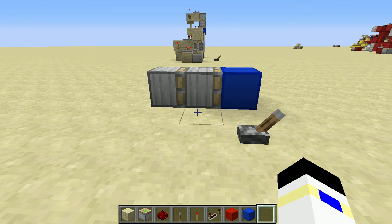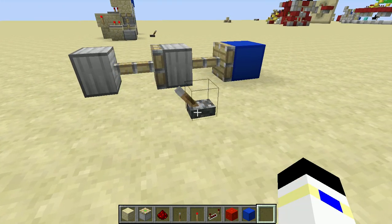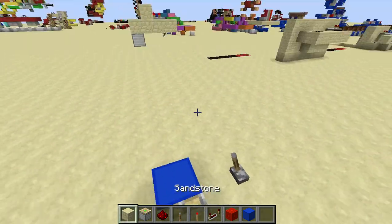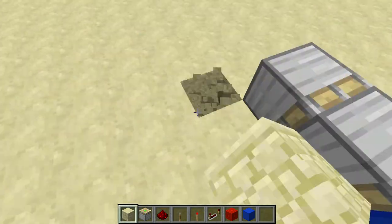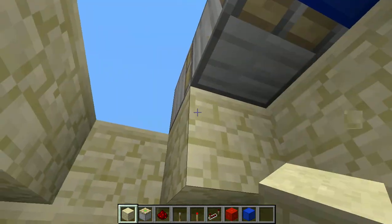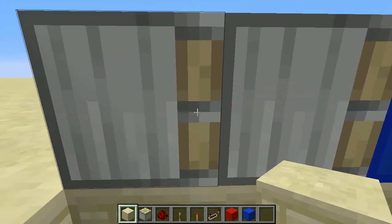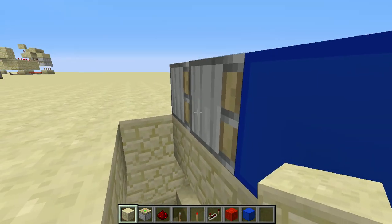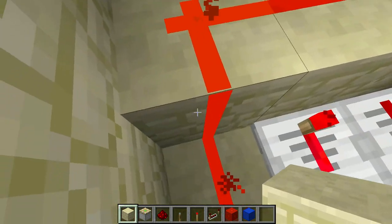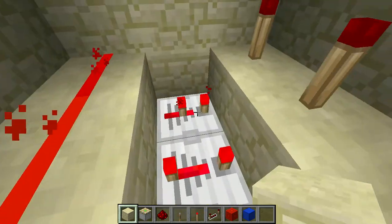Anyways, so what a double piston extender is, for those who don't know — it extends the block two blocks outwards and then retracts the block to the original position, like so. This is the horizontal one that I created myself, and the reason there's no visible redstone is because everything is underground. This has to be a solid block in order for this redstone torch to power up to these sticky pistons. This is the 2-4-0 system. Mumbo Jumbo makes a great video about it, so check him out.